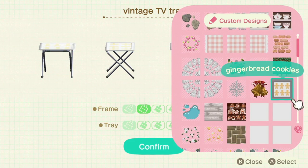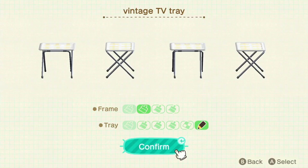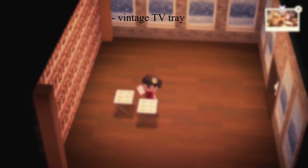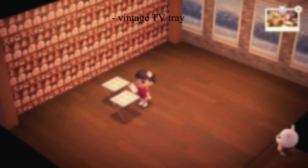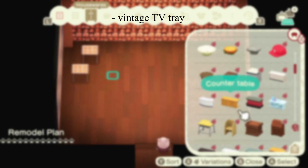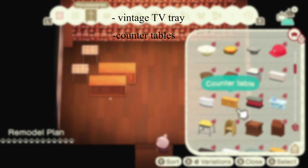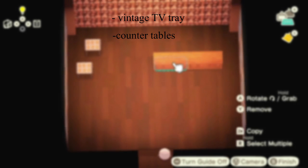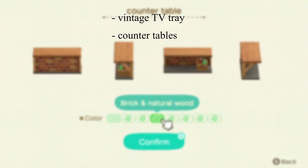And now I'm going to list the materials you will need. The first item you need is the vintage TV tray. Once you have this, you want to place a gingerbread cookie custom design on it so it looks like it's ready to be baked. The next items you will need are tables — you can use any kind you want. I'm just using counter tables because I think it works best for a bakery.